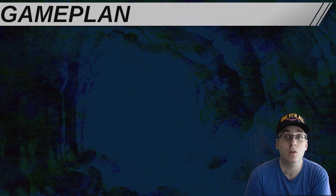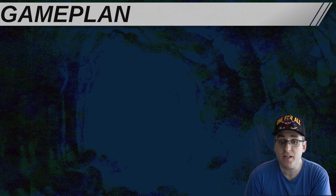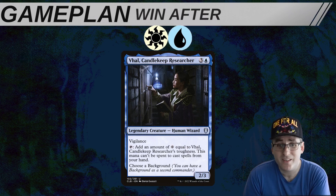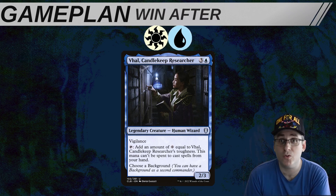Turbo decks like Rograkh-Silas like to win or win-through — they go fast and try to go for it before their opponents are ready to interact. The issue in cEDH is that the window where opponents are still getting ready is really small, so only the fastest decks can consistently go for that turbo style of win. Being Azorius, Vol is way too slow to consistently go for a turbo win. Once in a blue moon you draw a bonkers hand where you can turn one Vol plus Noble Heritage, untap turn two, play a Staff of Domination and present the win — but usually Vol is going to win after.